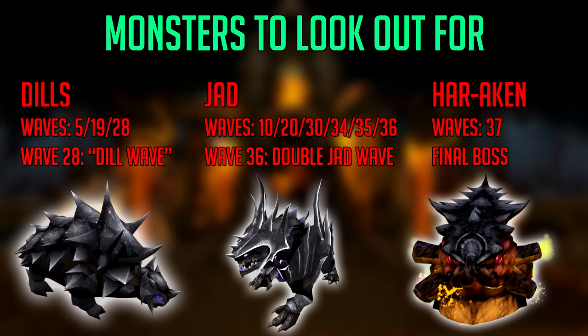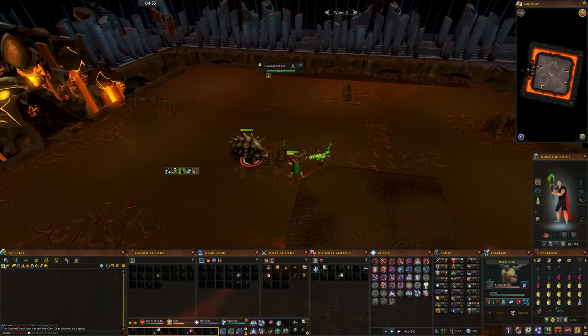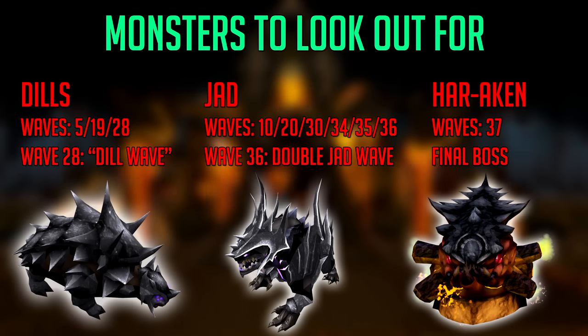Now let's briefly cover the monsters in the kiln you want to look out for — only three in fact, one of which you'll only encounter on the final wave. First are the Dills. These are extremely dangerous and spawn on waves 5, 19 and 28. They're dangerous not because they hit hard normally, but because you have to crack their shell before you can damage and kill them. You do this by equipping your melee weapon with a pickaxe in your tool belt — Rune or higher — and just crack them. You do want to turn off your prayers, otherwise they'll use their special attack which hits 2,000+ more often than usual. There is only one Dill on waves 5 and 19, but on wave 28 six of them spawn at the same time.